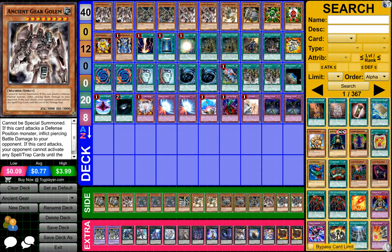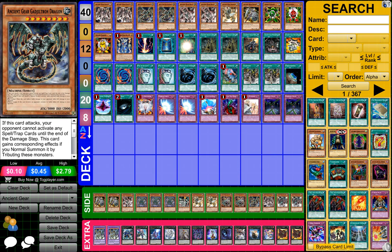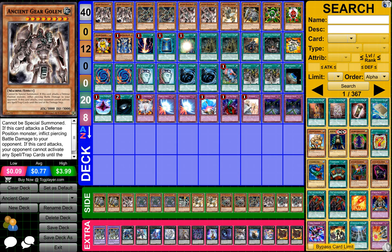Overall guys, Ancient Gears are actually pretty sweet, because all their effects are like: when this card attacks, your opponent cannot activate spell or trap cards for the rest of the damage step. That is pretty cool — it's kind of OP — because they can't activate any card effects, so you pretty much get these attacks guaranteed, which is awesome.